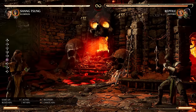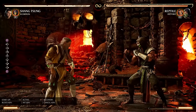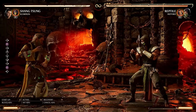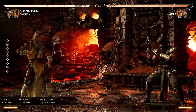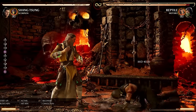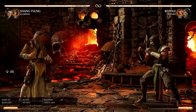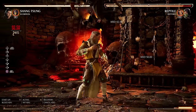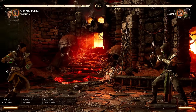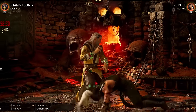The default distance is about jumping distance. There's also a far version if you hold forward — it goes behind the opponent, it's not actually a distance variation. Then we have an in-front-of-the-opponent version. So instead of close, medium, and far, it's on the opponent, in front of them, or behind them. The meter burn version sends out three fireballs all at once.